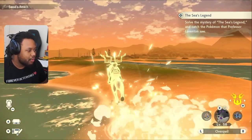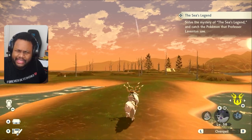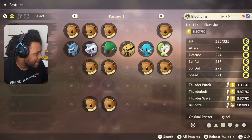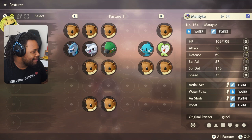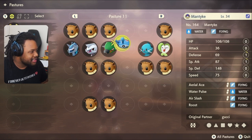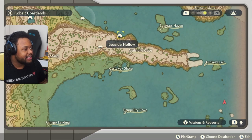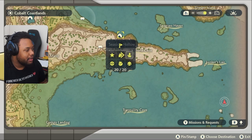Now you can pretty much just go right back and get your new team, because these Pokemon are going to be around level 50 or something like that. I'm going to bring my Electivire so he can get the paralysis off really quick, because we're going to be catching Phione and Manaphy. It's right over here - Seaside Hollow, right over there.